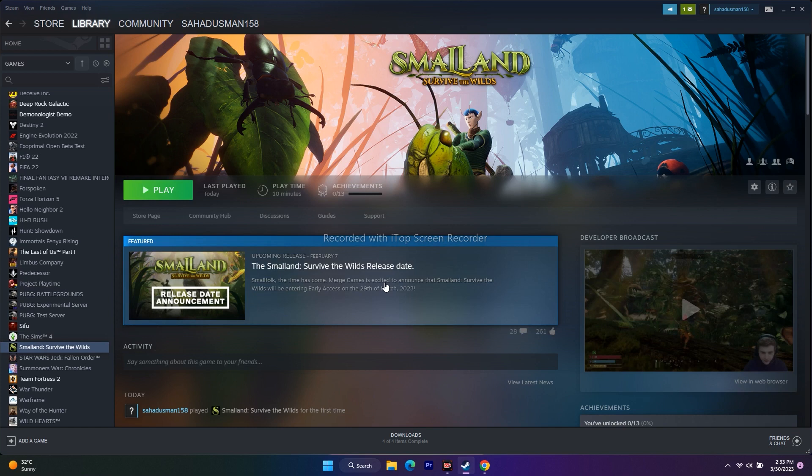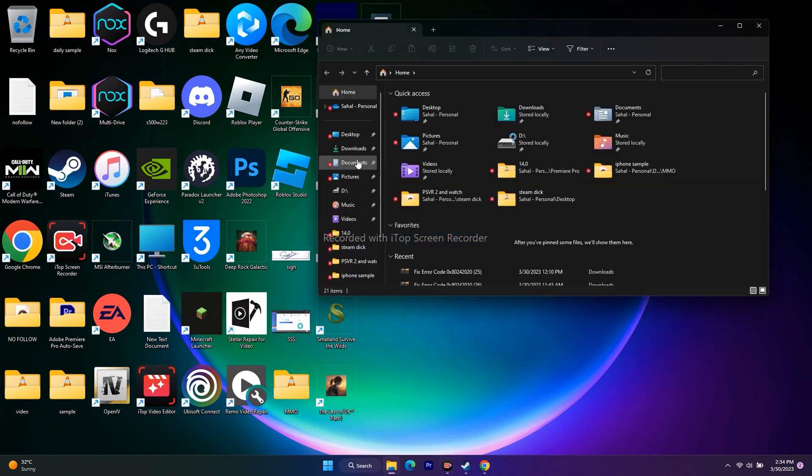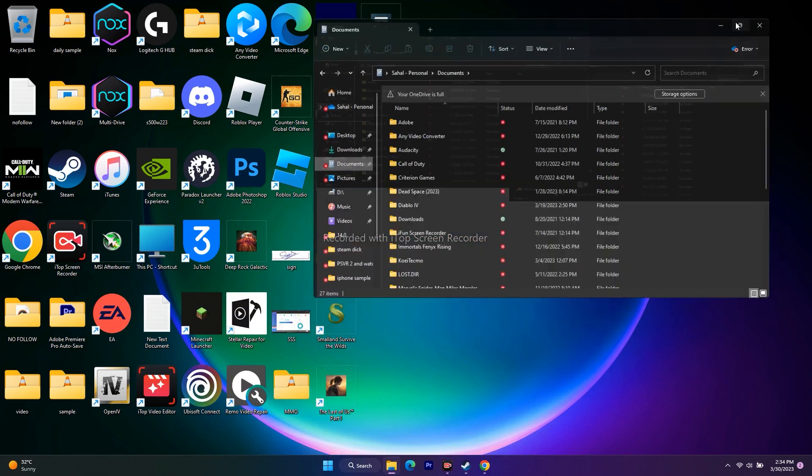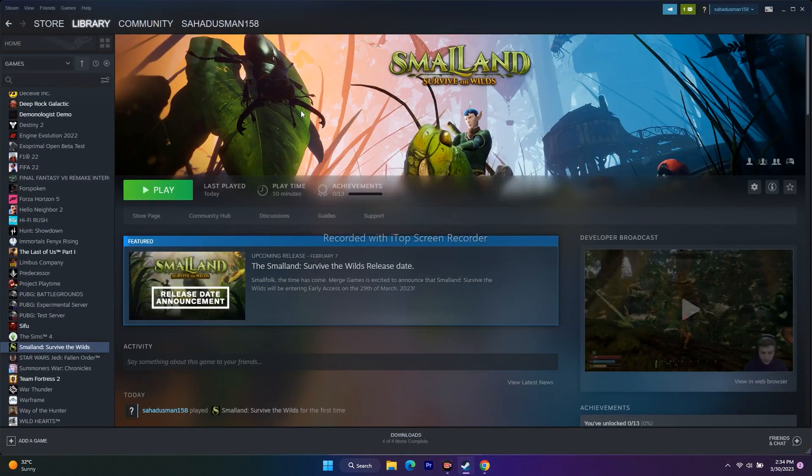The next step is to delete the saved game files. Go to Documents and find the Small Land folder. Delete that folder — note that this will erase all your game progress, but it has worked for many users. After deleting it, go back and try to play the game from the start.